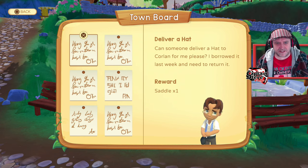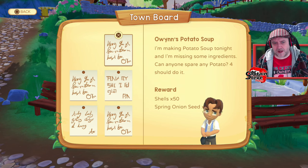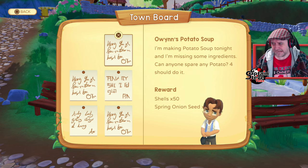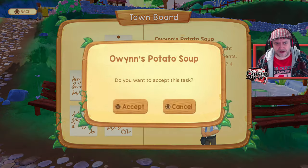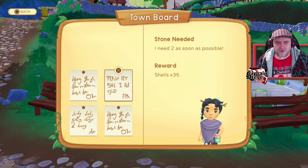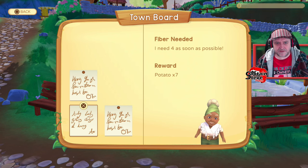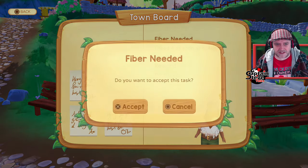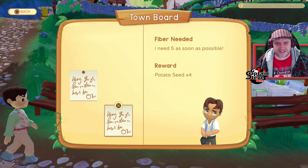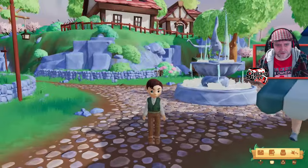Let's check the mission board. Someone needs a hat delivered to Coral for a saddle reward — I'll take that. Someone else needs four potatoes for soup — good reward, I'll grab it. Carrot seeds needed, fiber needed, and potato seeds fiber quest too. I've picked up quite a few missions.